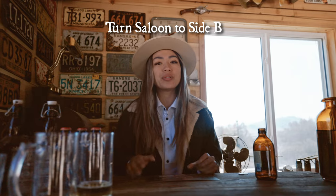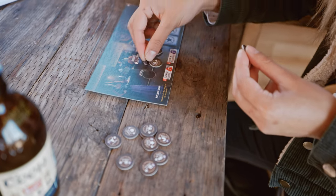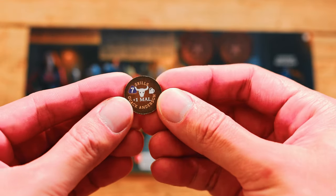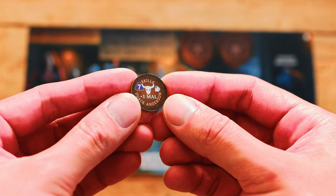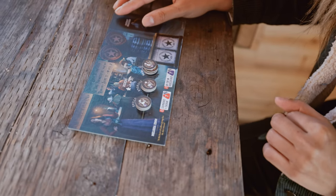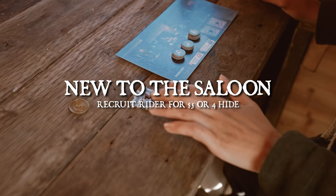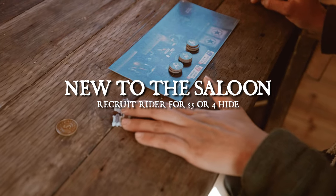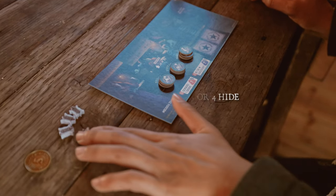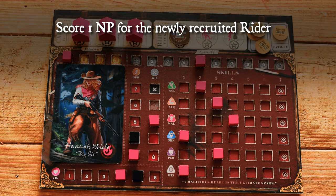The saloon is not turned to side B. You can now recruit riders using three rider slots on the saloon tile. Separate rider tokens by type — skills, storage, and bargains — shuffle and stack them separately with the perk side facing up, and place them in their respective slots. As a no-grit action while in the saloon, you can spend $5 or discard four hides to recruit a rider. You may only take the token visible on top of a face-up stack. Once you recruit, place the rider on your player board and gain 1 notoriety point, keeping that rider's perk.